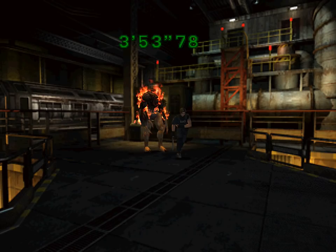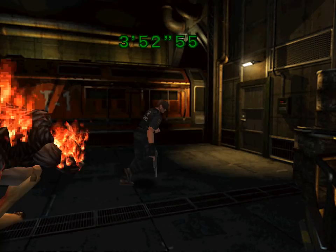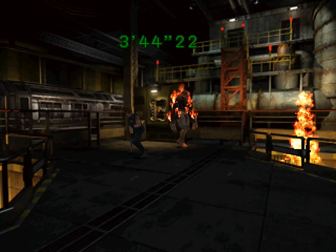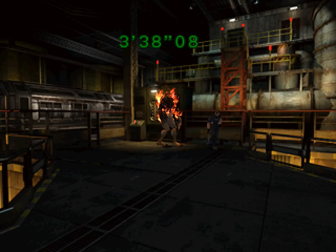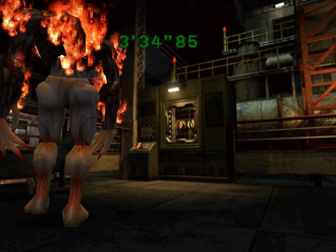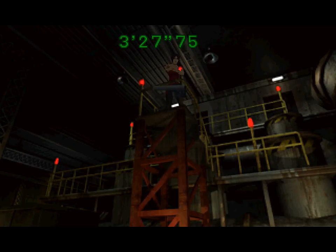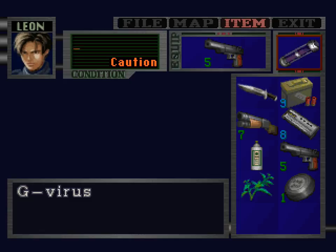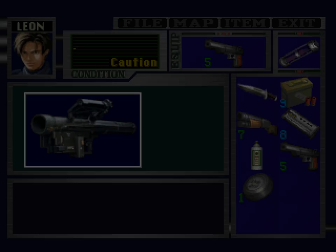I think you can either waste the time or you can damage him and then Ada will throw down a rocket launcher. Ada, any time now? Maybe you have to do some damage to him first. You want speed doesn't it - where you walk. I will use this. Ada? Leon, you just saw her - how could you not know it's not her? Alright, fun's over. I'll let Leon take it away from here.